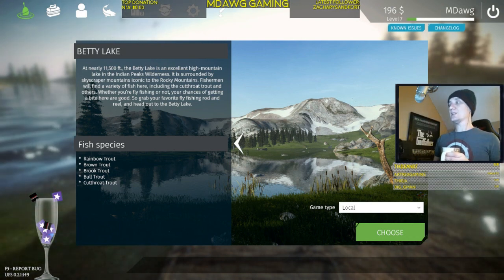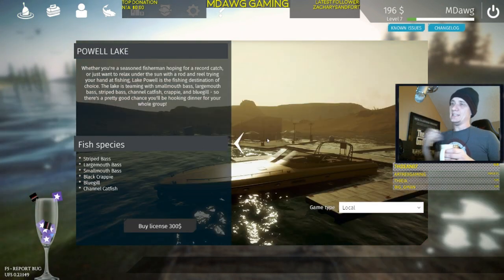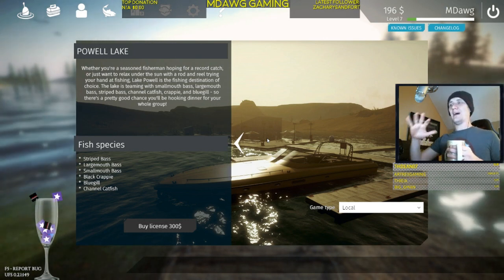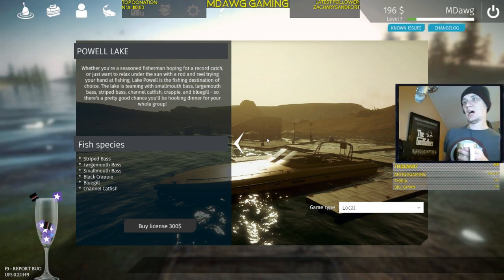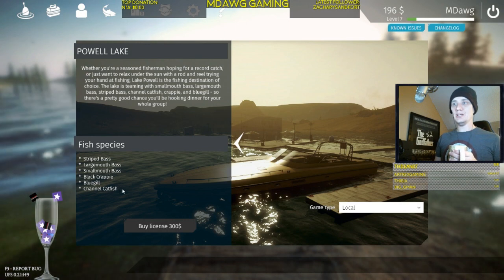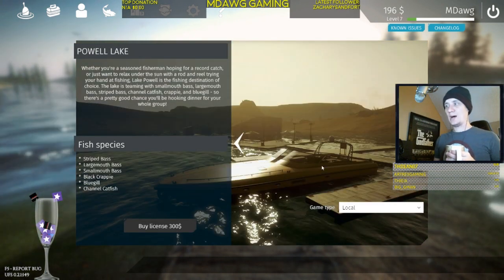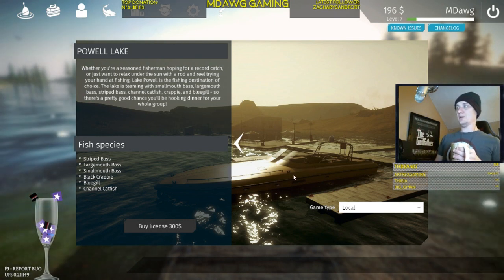At level five you're technically allowed to go to the next site. There's reason to stay at Betty Lake for a while though — to earn money and have fun there before switching. By the time you move on you'll have at least level five gear and can settle into Powell Lake more comfortably. Powell Lake features striped bass, bluegill, and even channel catfish — very different types of fish from what you've seen at Betty Lake.